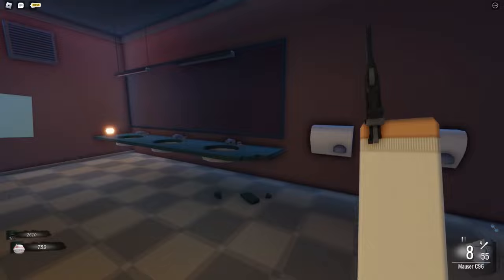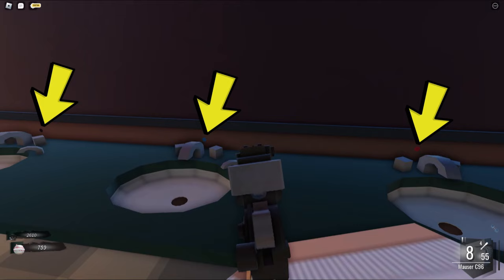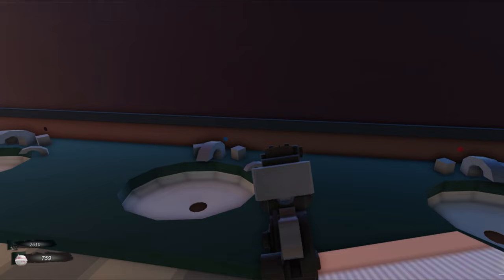Once we go back to the bathroom area, let's go to the right one first. We got three sinks here, and as you can see in the back of the sinks, they have different colors — a red color, a black color, and a blue color. This is important. This is going to let you know how many times you need to hit each sink, based on all of the stuff that you just tallied up.